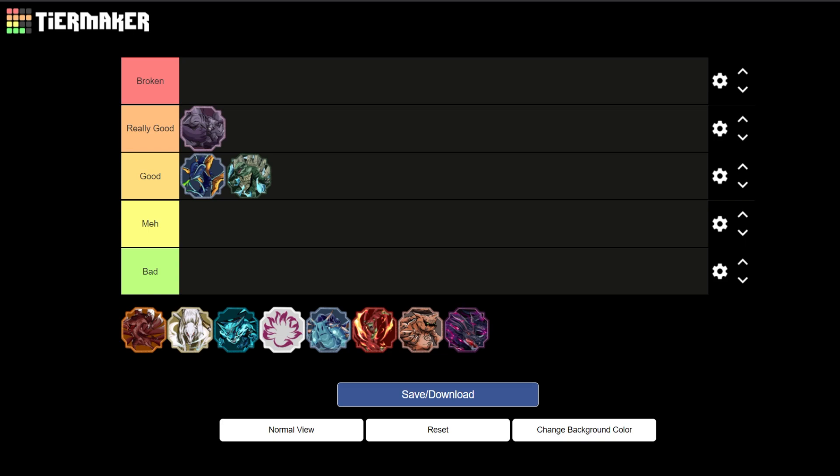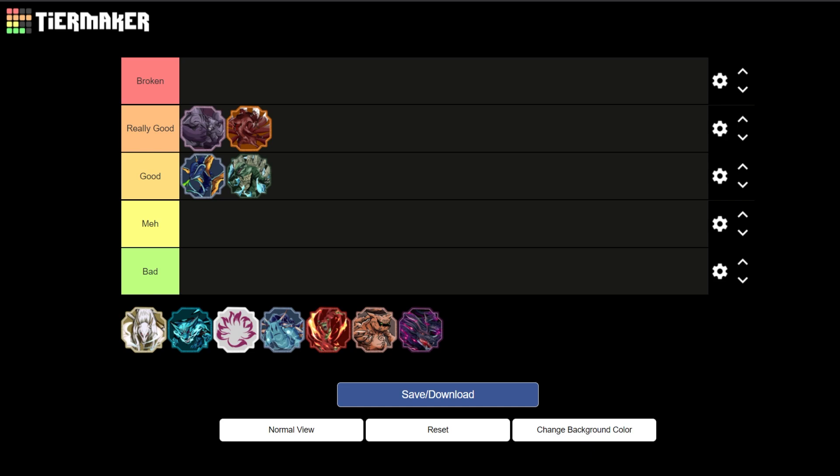Next up is going to be Four-Tails, and Four-Tails is going to be at the bottom of Really Good. The reason for this is because Four-Tails throws two tailed beast bombs, which actually does more damage than normal, and it gets a new weapon spec. Compared to the rest of them, the weapon spec is basically a beam, and it is very good overall.